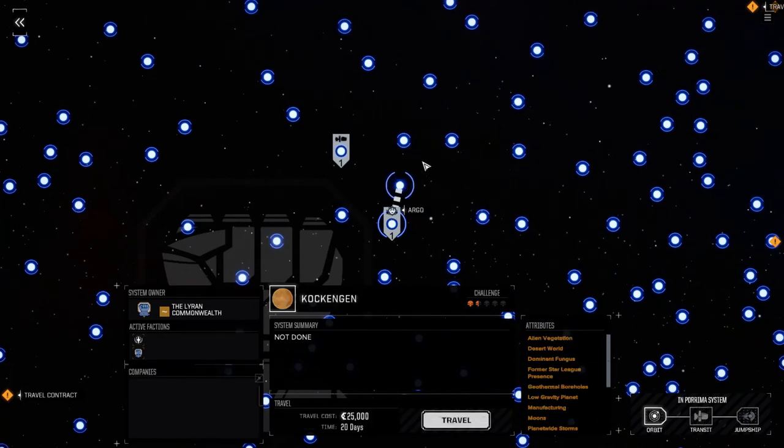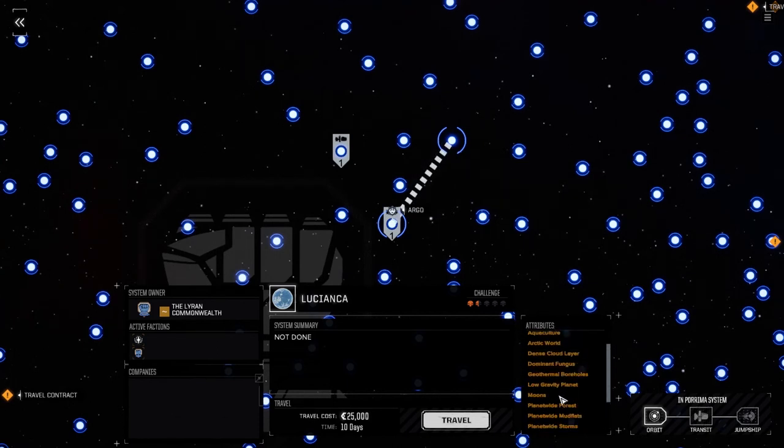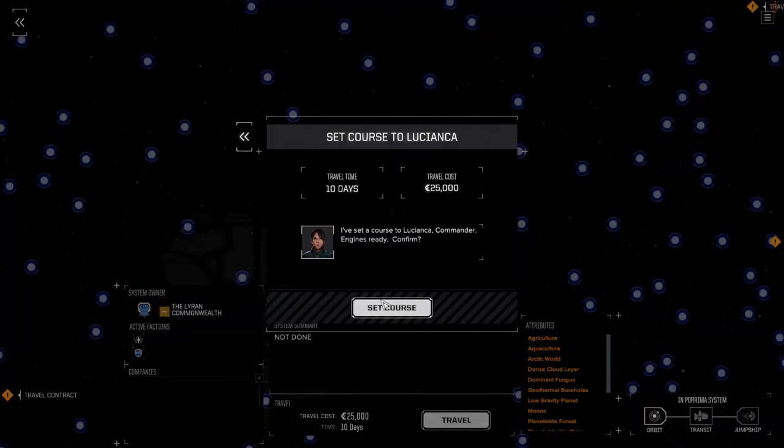We're going to move ourselves now to another system. We've kind of played out this system for one-and-a-half, two-skull missions. So we're going to move ourselves to — right here — Lucianka. We're going to jump over there and see if we can pick up some one-and-a-half, two-skull missions.